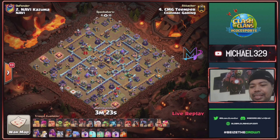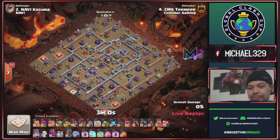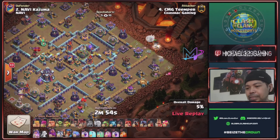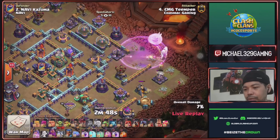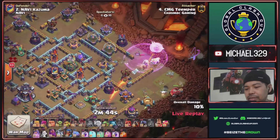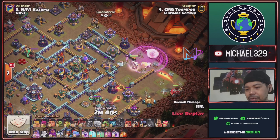Chasmac Gaming against Navi. Temper with a queen charge lalu base of Kazuma — wizard for this three o'clock plus his queen and healers. Queen is low health, use rage spell and trap flame flinger. Hog rider to check for traps.